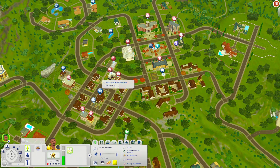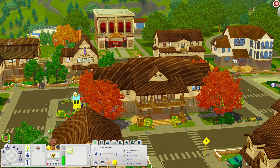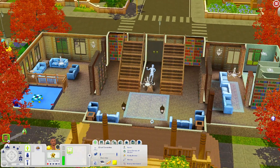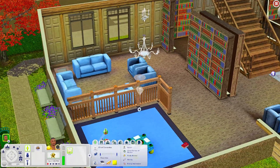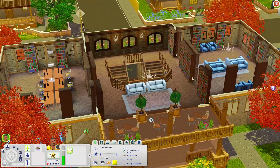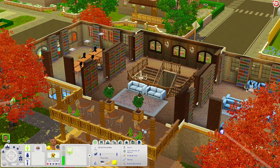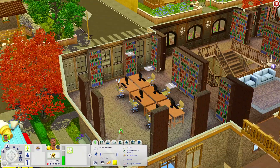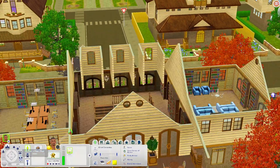We're going over to the Dust and Parchment, which is a library. This little area reminds me of Appaloosa Plains — I don't know what it is. When you come in there's a nice little sitting area, plenty of bookshelves all around, a play area for toddlers or kids, and a bathroom. Upstairs you have more seating and access to an upstairs balcony where you can read outside. There's also a computer lab area with computers, more bookshelves, and additional seating. It's a really nice, peaceful library.